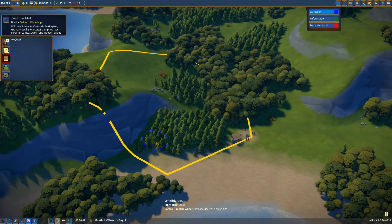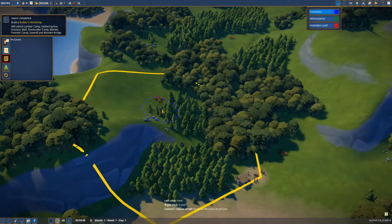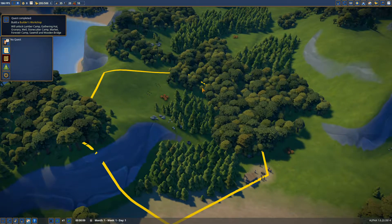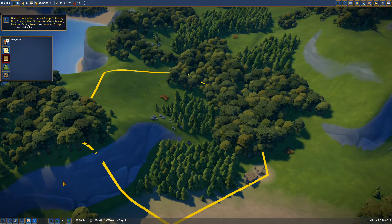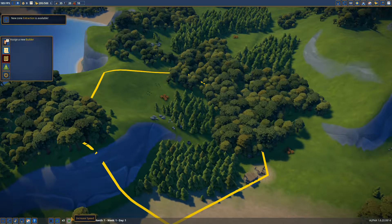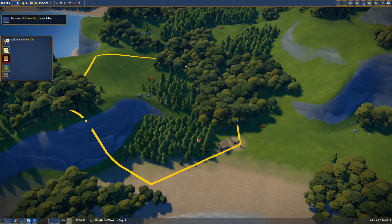Let's paint some extraction zones for our loggers here. I'm okay if they just clear it all out right now. Paint all that — make sure they get the berries and the rocks. Now, like I said, there's a lot of this game that I don't know, so we will be learning together. Unless you're a backseat gamer and you want to tell me how to play — which I am totally fine with. If you see me doing something wrong, comment and let me know.